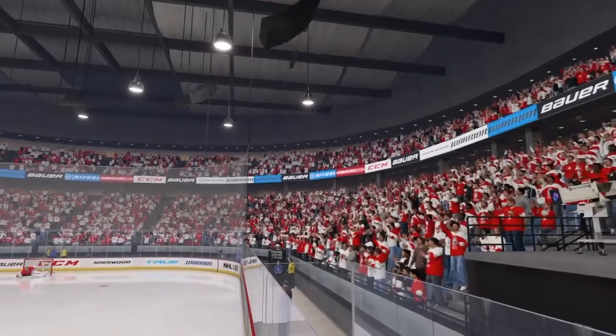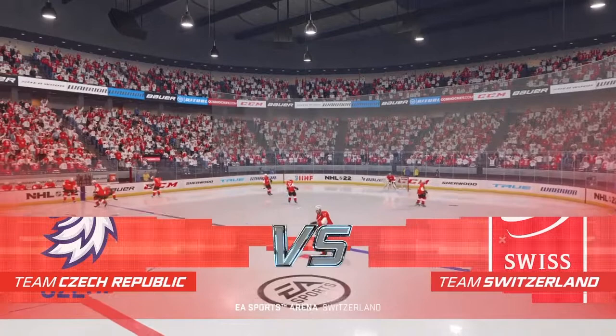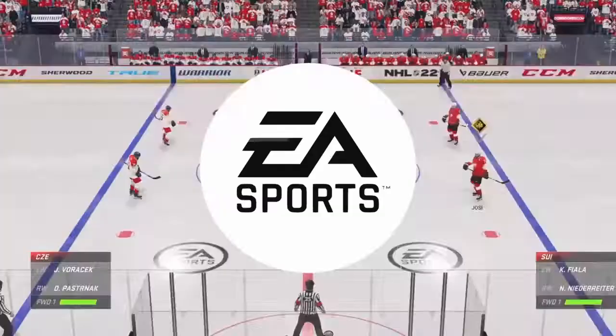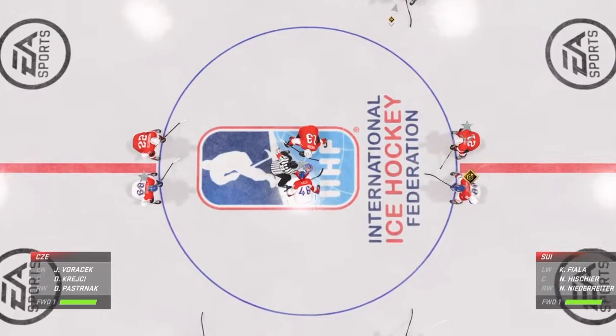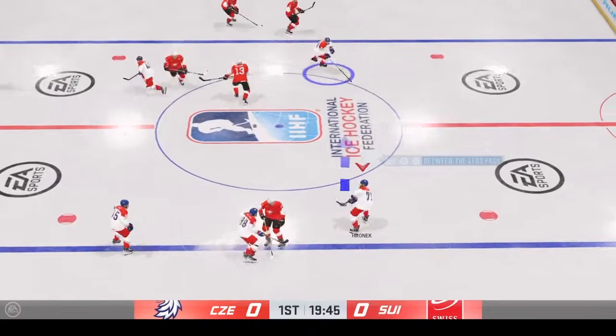No shortage of flags in the crowd tonight for this international matchup on the ice. Hi everybody, he's Frank Ferraro, I'm James Cebulski for EA Sports. Both teams seem ready and they are about to drop the puck on this opening face-off. And there's the puck drop — enough talk, it's time to find out what this is all about.